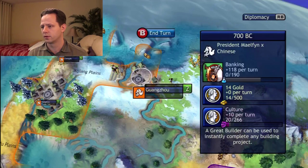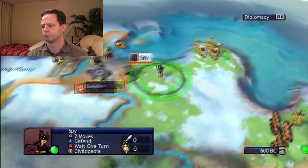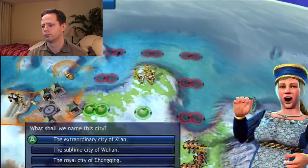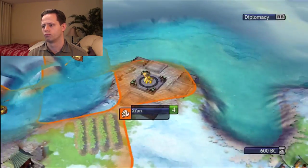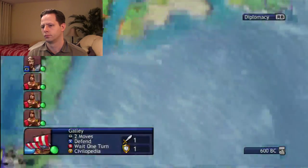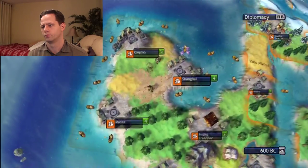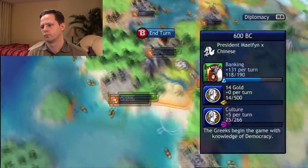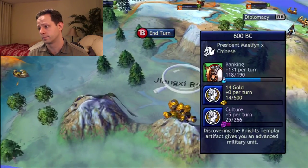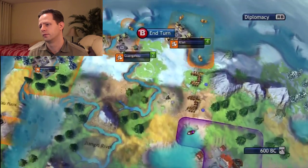Looks like they have something I can steal over there, so let's see if I can do that. We're going to get banking next turn — that'll give me a little money and that'll help me expand right here, so that'll be nice. There's plenty of trees, should be able to fill this in a bit. The city right here would be good.